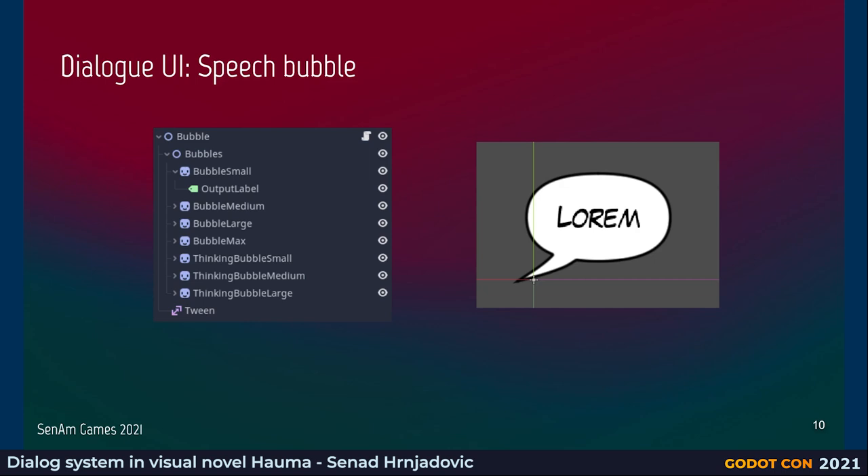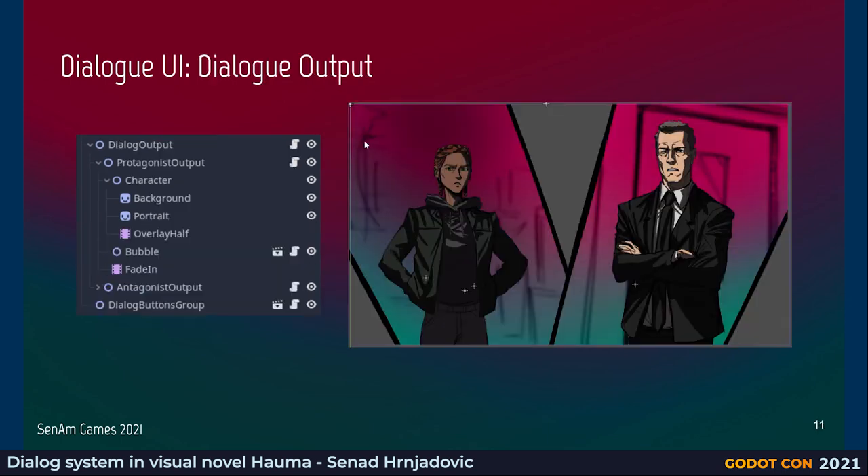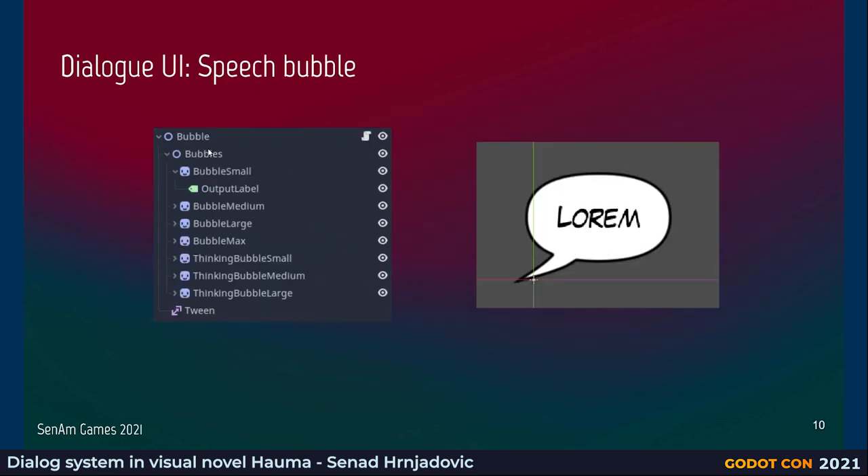Here's how we set up the speech bubble in the engine. You can see in the tree there's a bubble, and there's also a speech bubble script. Underneath you have sprites with images for the different bubbles — each one has a different sized output label. The code goes through these and selects the appropriate one and makes sure that one is visible while hiding the others. We have eight or nine different speech bubbles, different sizes — they can be for thinking or for speaking — so there's some logic to select the right speech bubble depending on the text.